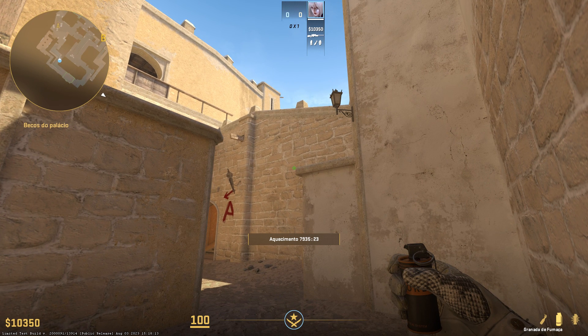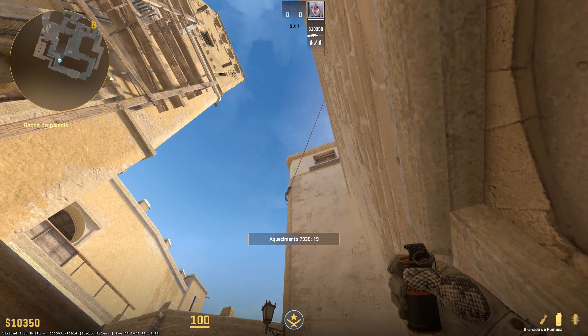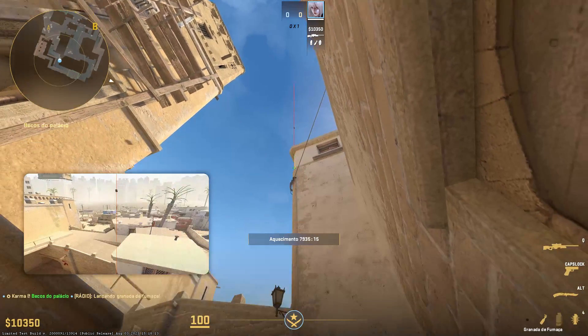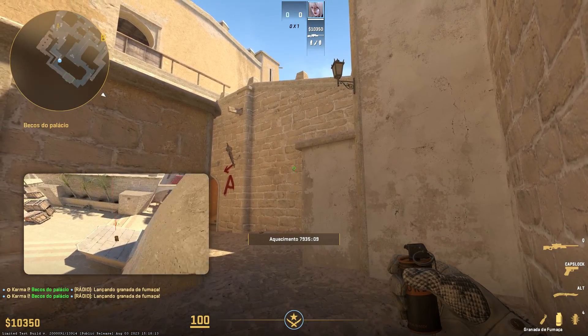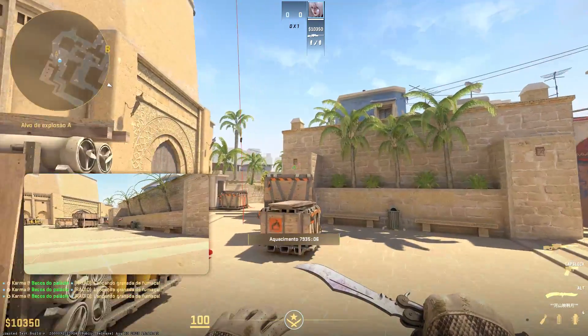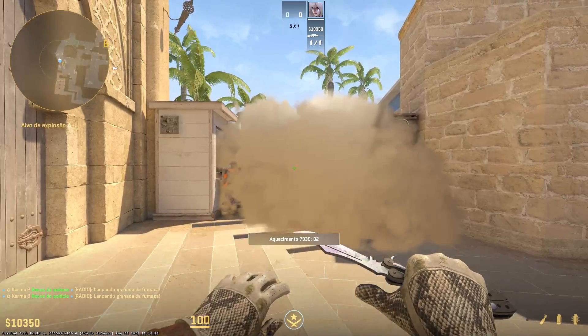I feel like the way to throw it has to change a little bit, so I'll showcase the old way first. The first two smokes are going to be the same — this right here is going to be your stereo smoke, this is going to be your jungle smoke, and something like this would have been your CT smoke.